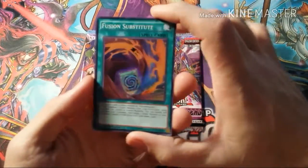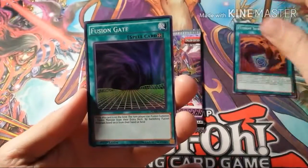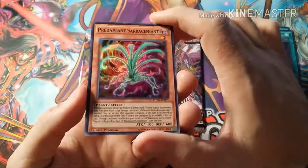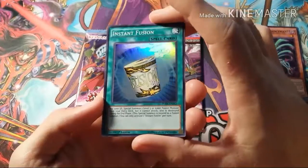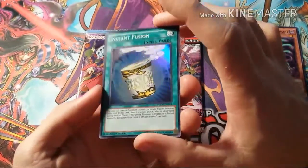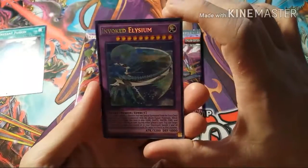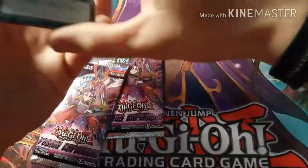Super rare Fusion Substitute. Fusion Gate. Predaplant Scoracient — Predaplants look kind of cool. And nice, Instant Fusion! This is my first Instant Fusion so it'll be nice to add it to my collection. And Invoked Elysium — nice. A lot of these Invoked cards. Put that Instant Fusion right up there.